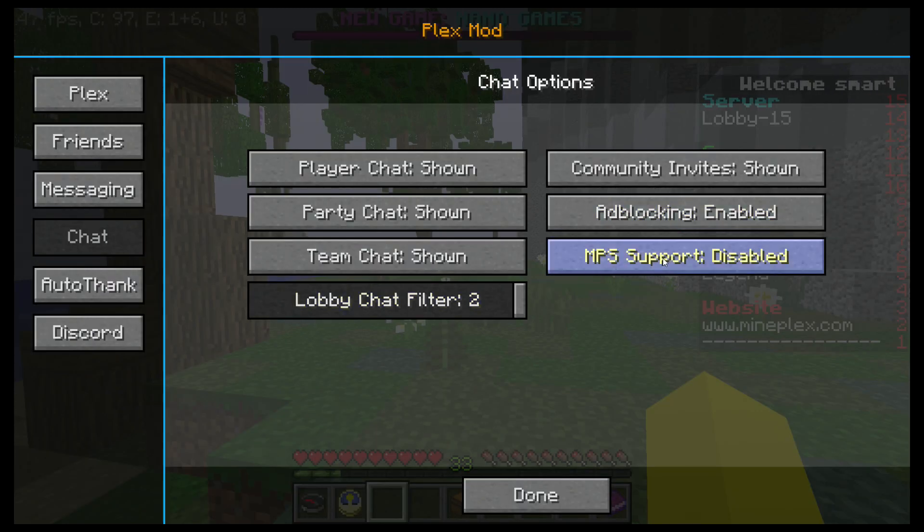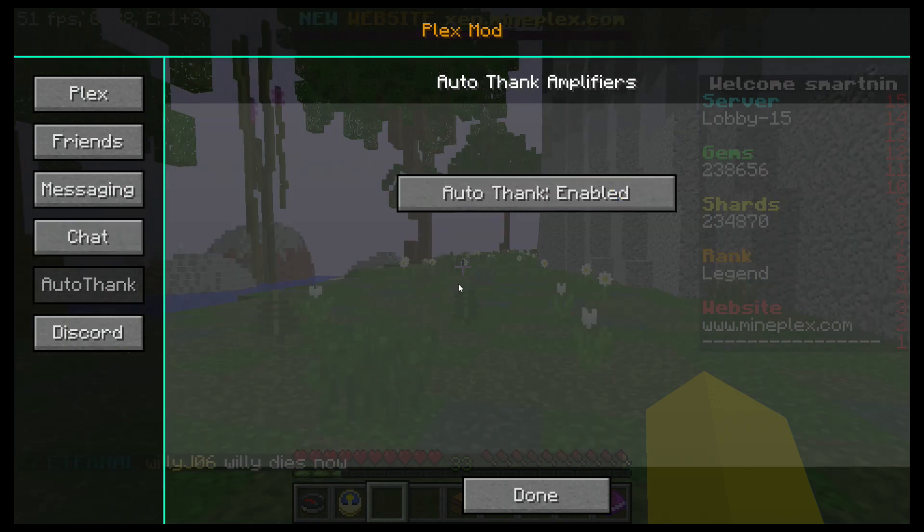MPS support is no longer used. MPS used to have a different chat type. I asked about that as well. Ad blocking is supposed to block ads saying like 'ranks are 75% off.' Auto-thanks is pretty simple — it just automatically thanks.